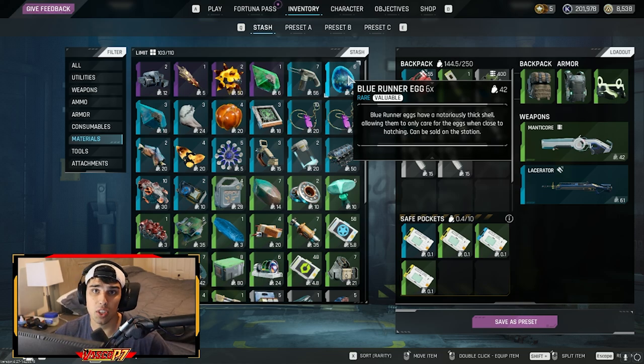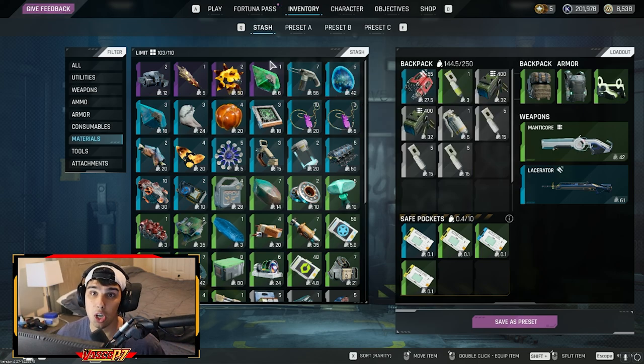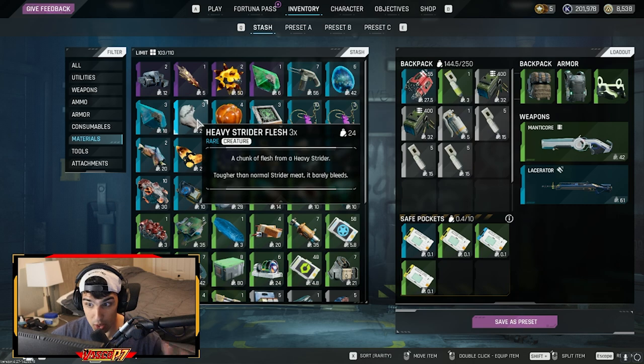Blue Runner Eggs are important up to a certain point — you really only need them for one quest, which is for green stims. After that, you don't need them much. They do have hard spawns, so you know where to get them, so they're not as crucial. But we're really talking about the items you really, really want to keep.